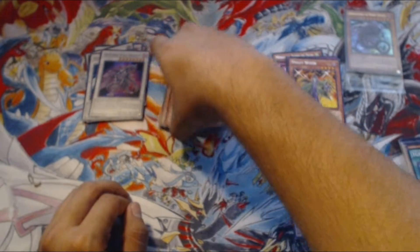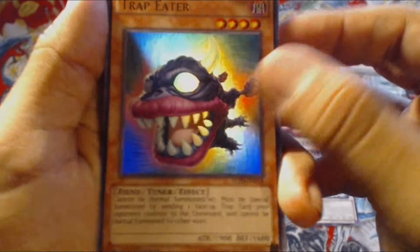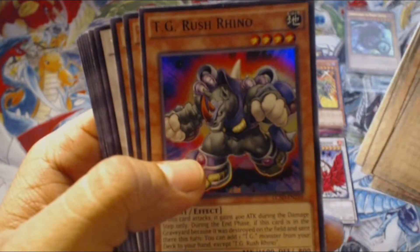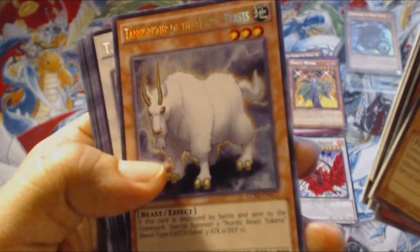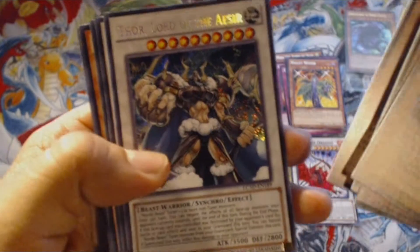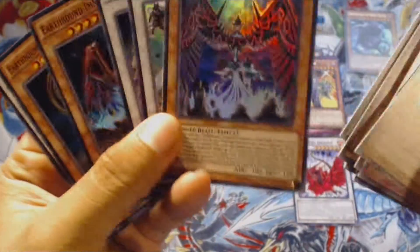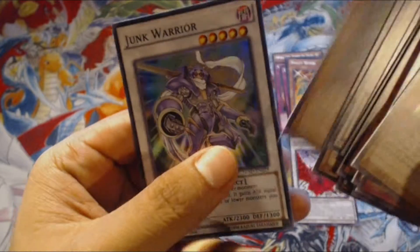Quick recap of what we pulled: Black Rose Dragon — I really like that — Trap Eater, Nordic Relic Gagnrad, Fartalf of the Nordic Alfar, Blackwing Armed Wing, TG Rush Rhino, Tuning Wire, Tanngrisnir of the Nordic Beasts, TG Wonder Magician — very good card — Quill Bolt Hedgehog, Thor Lord of the Aesir, Hundred Eyes Dragon, Shooting Star Dragon. And from that one lucky pack: Earthbound Immortal Viracocha, Junk Destroyer, Hundred Eyes Dragon, Earthbound Immortal Cthulhu, and Junk Warrior.